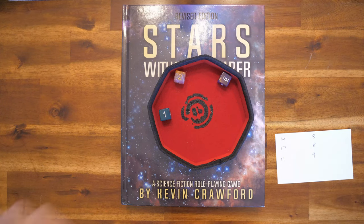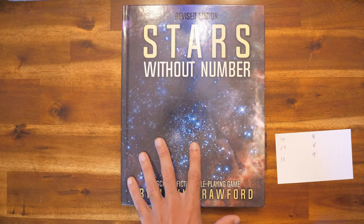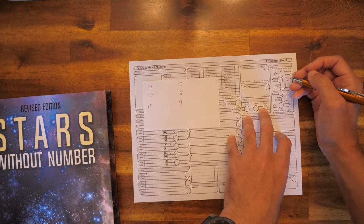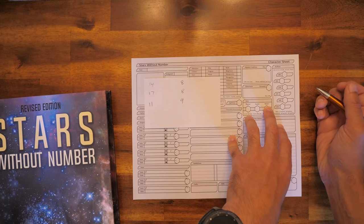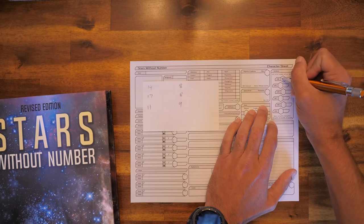The book says we can pick one attribute to change to a score of 14, but I'm actually probably not going to do that, because on one side we do have a 14, a 17, and an 11 — and I think 3 good scores is good enough. Then 3 subpar scores is also okay, considering I'm making a Shooter Boy. So it becomes a question of what to assign these scores to. I think I'm going to go right down the center: Strength will be 14, Dex will be 17, Con will be 11, Intelligence will be 8, Wisdom will be 8, and Charisma will be 9. We only have two scores at plus 1, and everything else is at 0 — which is actually fairly decent.